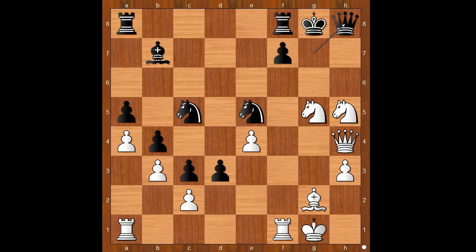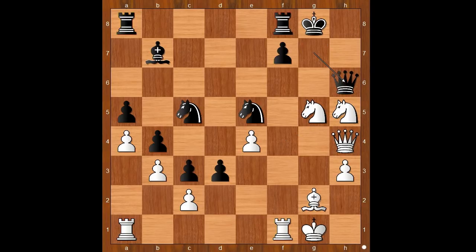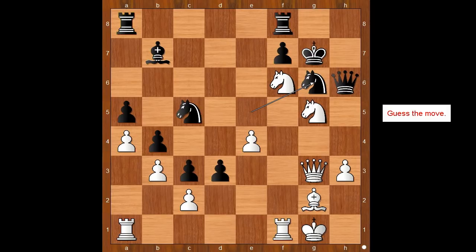If queen goes to h8 then knight to f6 check, and after king to g7, queen to f2. Back to our game: queen to h6, knight to f6 check, king to g7, queen to g3, threatening some kind of discovered check. Knight to g6 — white to move, what now?